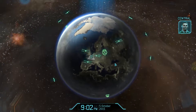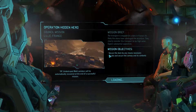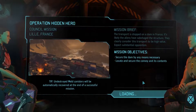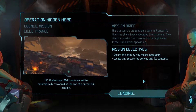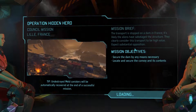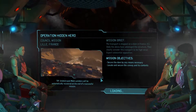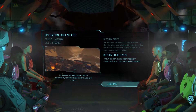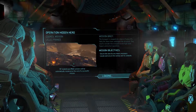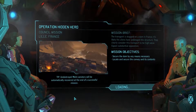We're going to send our best guys. Operation Hidden Hero. It actually looks like a scripted mission - I've never heard about it. Secure the dam by any means necessary, locate and secure the convoy and its contents. The transport is stopped on a dam in France - it's likely the aliens have sabotaged the structure. They clearly consider this transport to be high value. Expect substantial opposition. We have our mech at the highest level also.